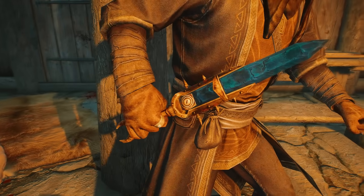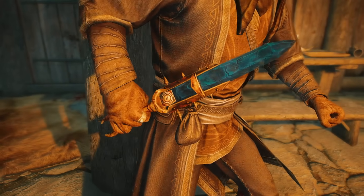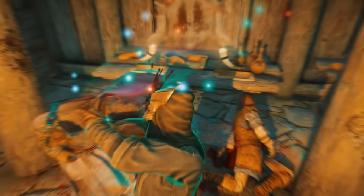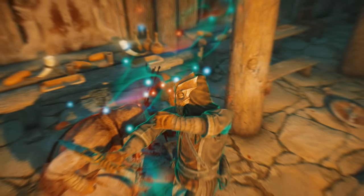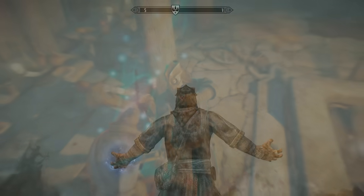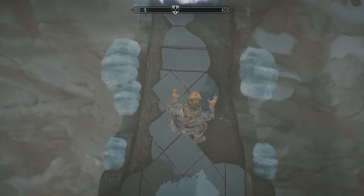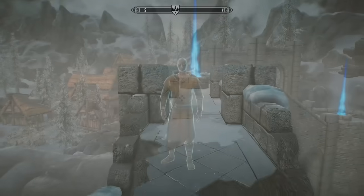What's up guys, my name is ESO and welcome back to the channel. In today's video I will be showing you how to obtain the unique Dwemer artifact named Keening, and more importantly a very underrated conjuration spell that gives you the best follower in the game. It's called Arniel's Shade — he is almost invincible and he does lots of damage.